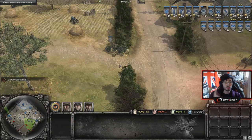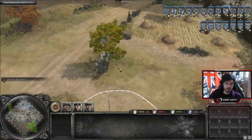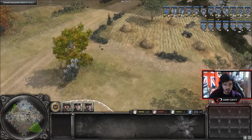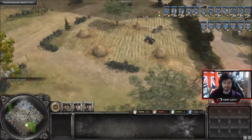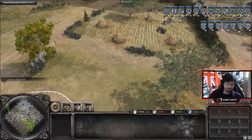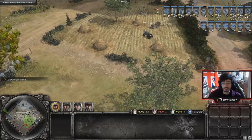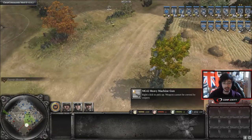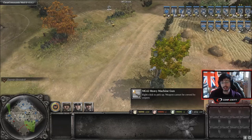Camo units or anything that can camo — you want to sneak up. For instance, with a partisan squad, you want to hop from cover to cover, getting closer and closer to your opponent, and then maybe lob a grenade on the MG before revealing your position. Using smoke as well — the MG42 is facing this way, you know it's there because you've spotted it with a recon plane or whatever. You smoke the position, then you push in as soon as the smoke lands — that's a good time to flank.